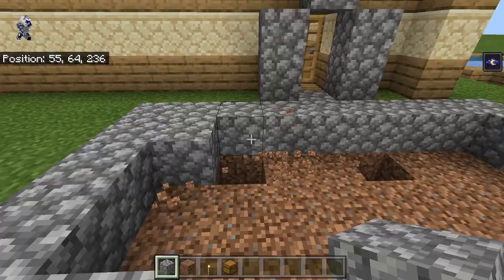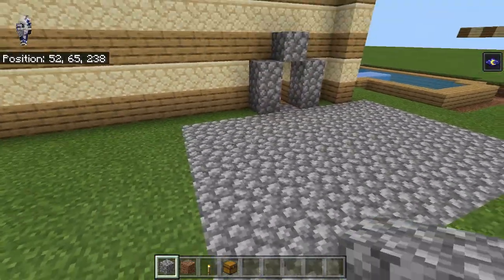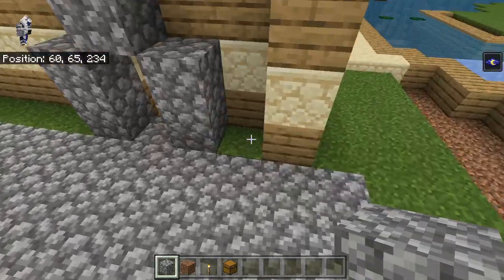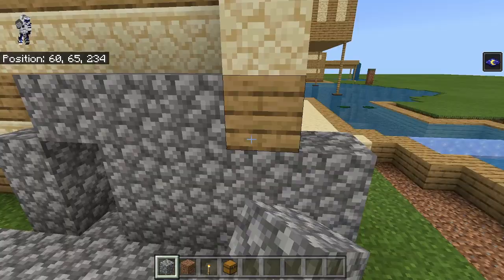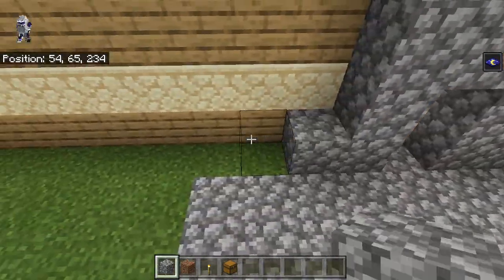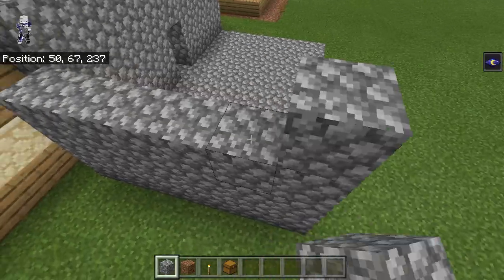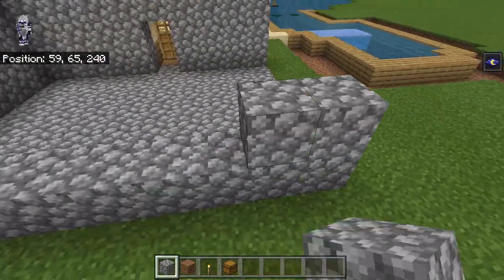In the next video we're going to be moving on to the nether portal, and Paradox will be back for that one because it is a bit more complex. So we want to bring these walls up a total of four high, so we might have to break some of this out: two, three, four. Let's bring this up and just surround these walls with cobblestone. Very good.